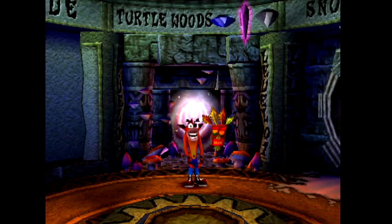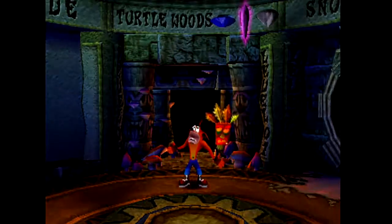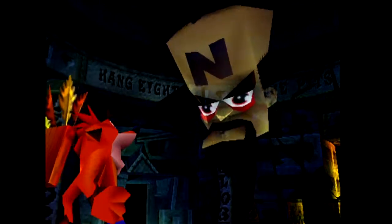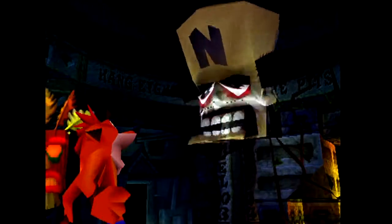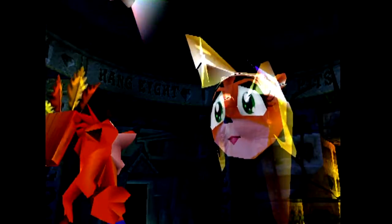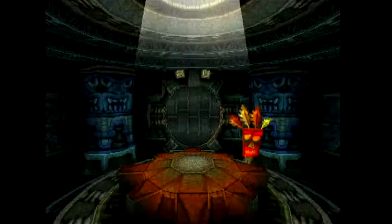And now we get introduced to the famous Crash Dance — I'm pretty sure all of you guys know this. It's pretty obvious that Cortex is really the bad guy here, but Crash isn't really known for being smart, so we gotta do what he says, I guess.